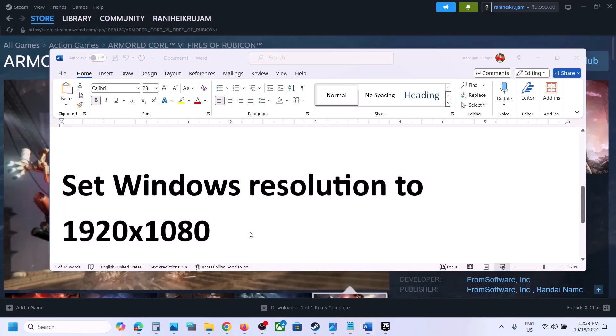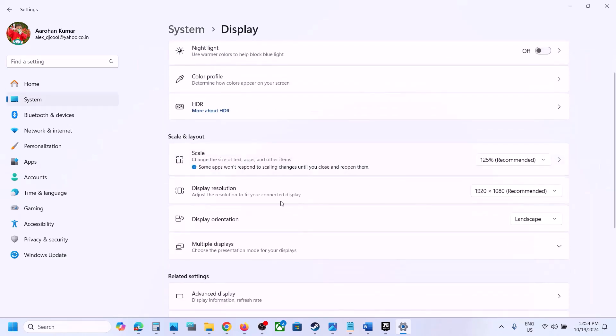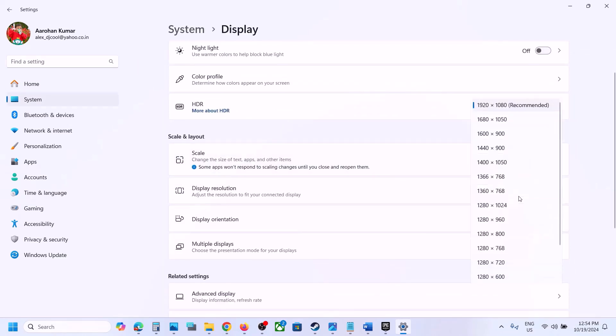The next step is to set your Windows display resolution to 1920x1080. Open Windows Settings, go to System, then Display, and find Display Resolution. If it's set to 4K, try changing it to 1920x1080 or select the recommended resolution. Many users have found that selecting 1920x1080 resolves the issue.